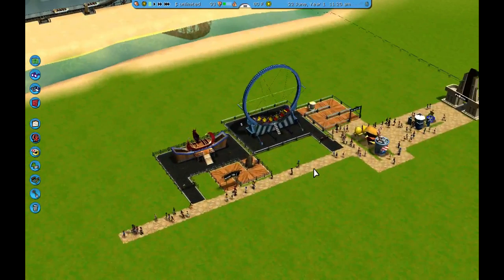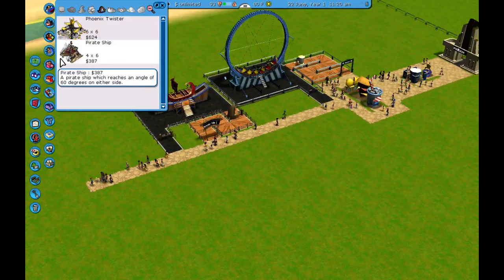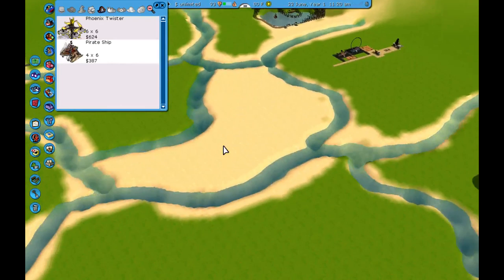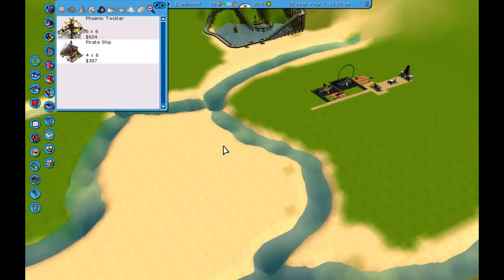Let's add a couple of rides on the other side. Oh look, we even have a pirate ship ride! I don't want to put that right by the boat though. Maybe we'll put this out with the log flume.